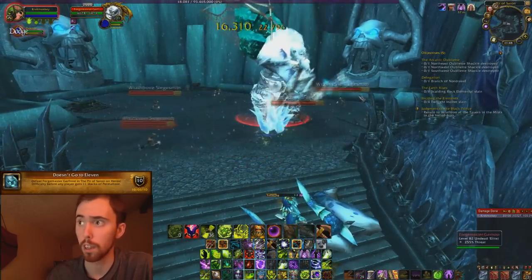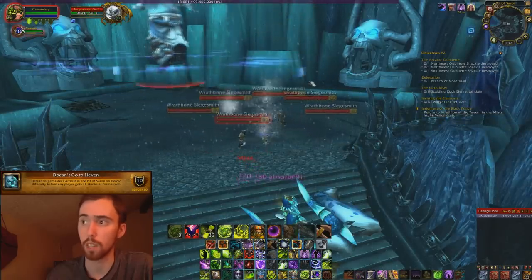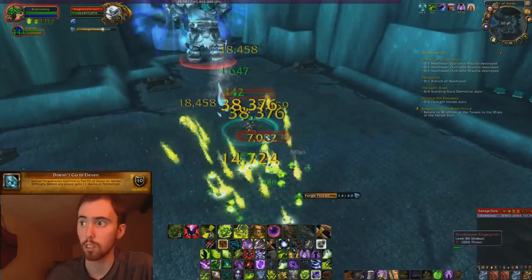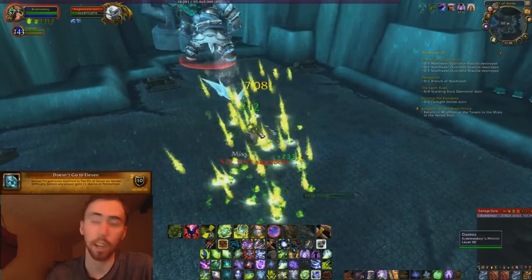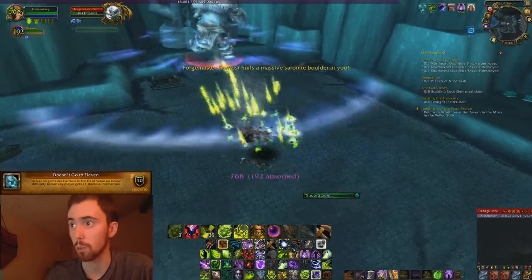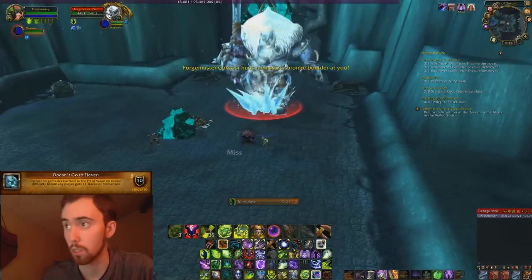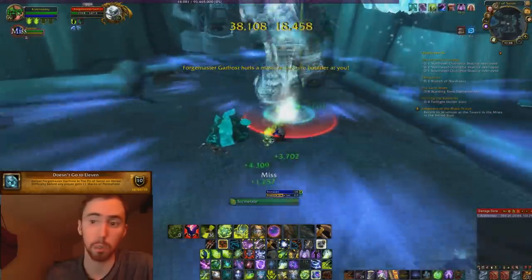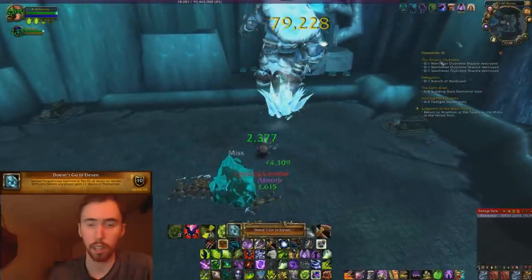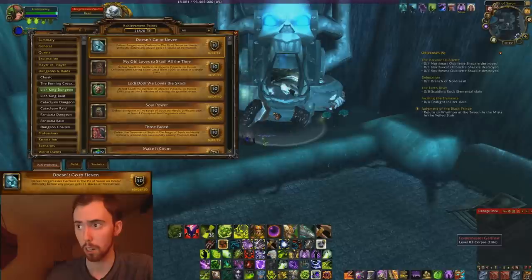The first one is called Doesn't Go to 11, it's from Forgemaster Garfrost. Now by the nature of this achievement and the debuff he puts on you, most of the time it misses you because you're a higher level. So if you're level 90 and you fail to get this achievement while killing this boss, that would actually be more impressive than killing heroic Garrosh. It's pretty much just a burn achievement — it's not even a big deal. You just kill him, it's easy.